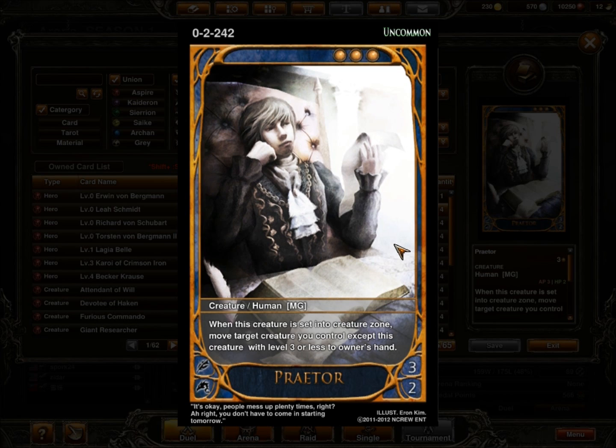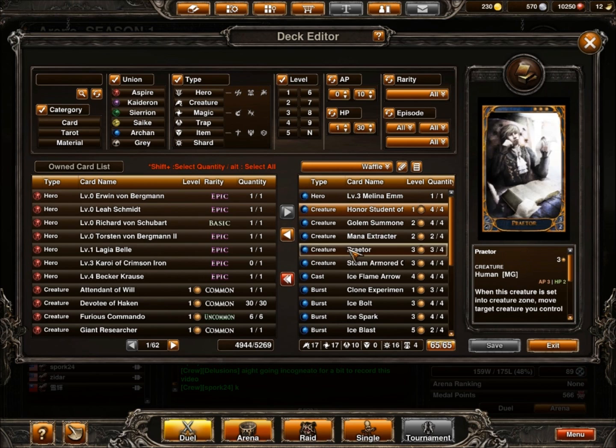At level 3, I run Praetor — he's a level 3, 3/2, so he's a decent blocker. The main ability is when he's sent into the creature zone, I move a creature I control with level 3 or less back to my hand. This serves multiple purposes: it can bounce back a Top Student that's been damaged to reset her training counters, but about 50% of the time I like to bounce Golem Summoners to get another 1 damage out. It's also been known to bounce Steam Armored cards, though that's a bit mana inefficient.